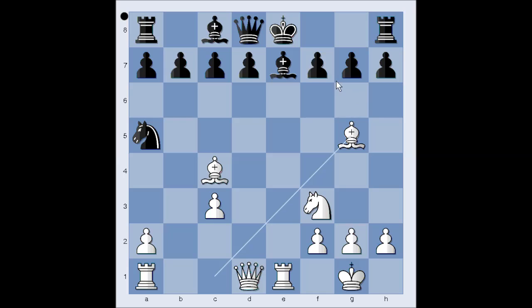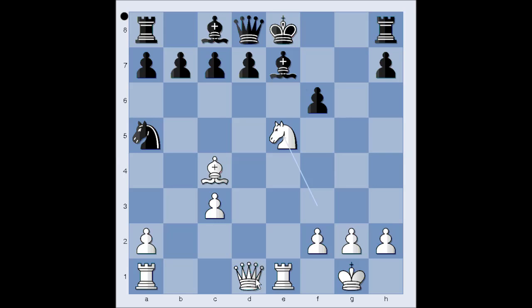Bishop to g5. f6. It is white's move. What would you do in this position if you had white pieces? You can pause the video and try to find the killer move that white played. Bishop to h4 — is that a killer move? This is what white played: Bishop takes on f6. Pawn takes bishop. Why did white sacrifice the bishop? Can you guess?